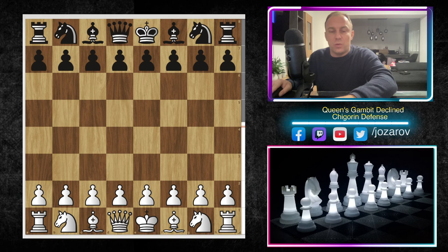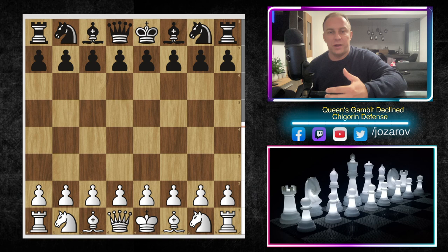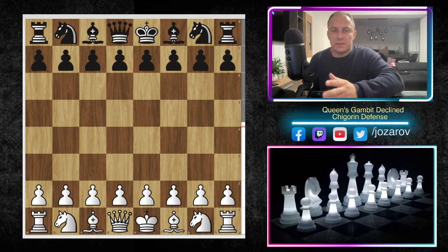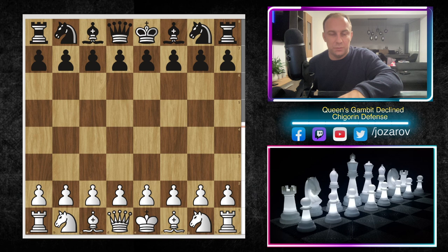The Chigorin Defense we have explained so far with great sidelines and great opportunities for both sides. Today we're continuing with a different line in which Black is trying a provocative idea — hoping that you will attack the knight and expose yourself. I'm going to show you a nice method how to beat these types of ideas, because in my opinion this line is not the best for Black. If you want to study the Chigorin Defense more, please check out my previous analyzed games.